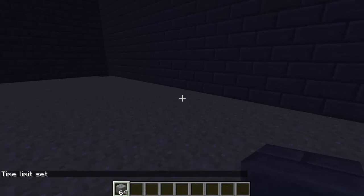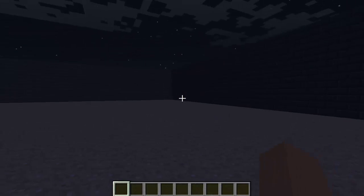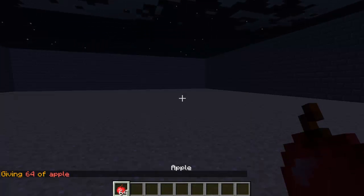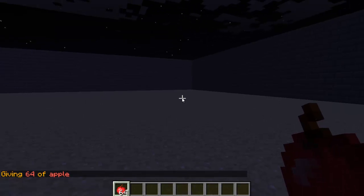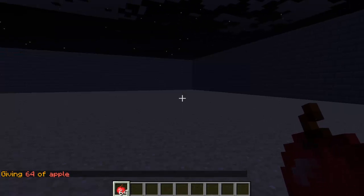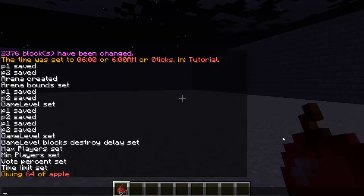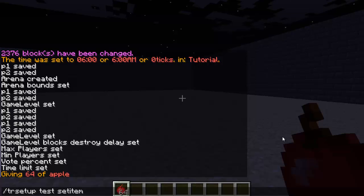Now for the reward. Rewards work based on whatever items you have in your inventory — so I'll give my player apples. Whatever is in your inventory when the player wins, all of that will be given to them. Put what you want in your inventory, then type `/TR setup`, the name of the arena, then `set items rewards`.